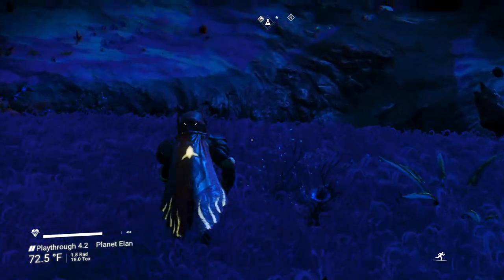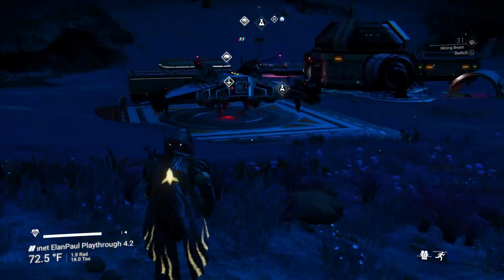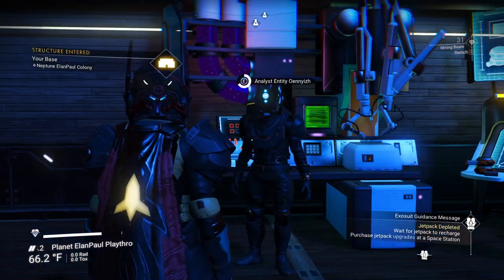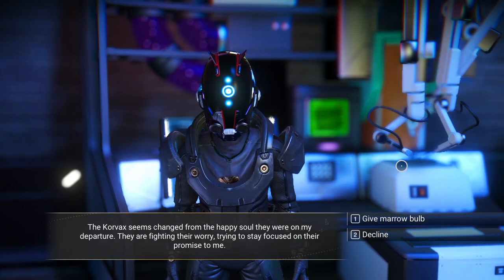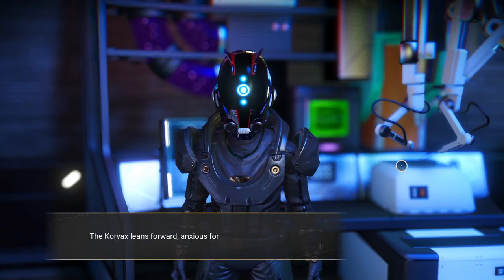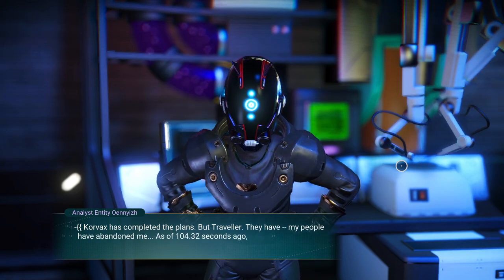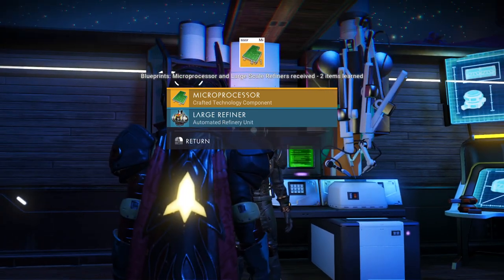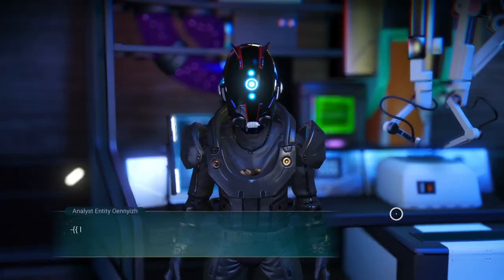Up the little steep incline and we're back. Let's have a little chat. Traveler, I have prepared your blueprints — please hurry, something has happened. The Korvax seems changed from the happy soul they were on my departure. Give the marrow bulb. The Korvax leans forward, anxious for the rest of the materials. Give the cobalt. Korvax has completed the plans. But, Traveler — my people have abandoned me. As of 104.32 seconds ago, I lost the hearing, the sight of the Korvax convergence. So we got the microprocessor and a large refiner.